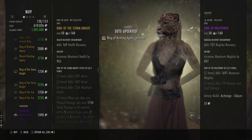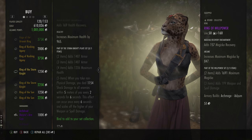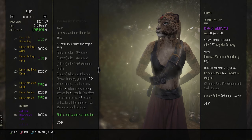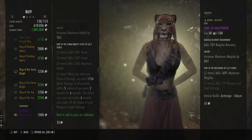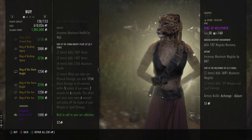You then have Storm Knight. Storm Knight is a tanking set, so it's Armor, Armor and Max Health. This one can be traded. When you take non-physical damage, you deal shock damage to all enemies around you for two seconds, with a six-second uptime at 100% uptime. This is an okay set but it's not good for PvP in my opinion — it's more of a troll set. I would not get this.